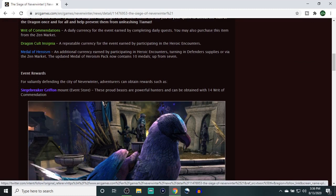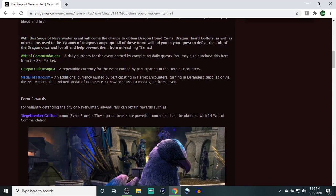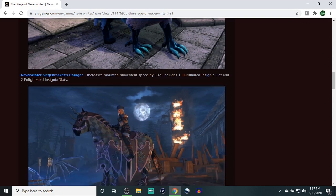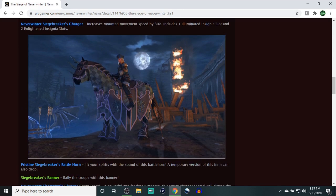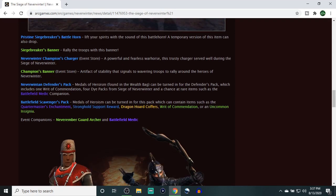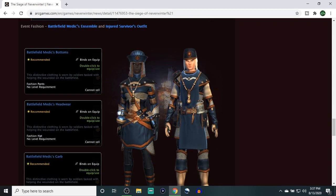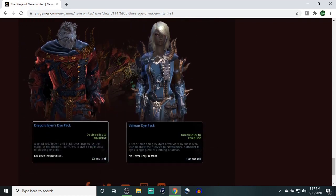If you don't have the Siege Breaker Griffin I recommend getting it — it's a pretty cool epic mount. I'll put the stats up on screen if I remember to. We also have the Neverwinter Siege Breaker's Charger, a rare mount — not one of my favorite skins, but not bad. Then there's the Siege Breaker Banner, the Charger, the Defenders Pack, the Scavengers Pack, and the two event companions: the Battlefield Medic and the Neverwinter Ember Guard Archer. On the fashion side we have the Battlefield Medic outfit and the Injured outfit, plus the Veteran and Dragon Slayer dye packs.